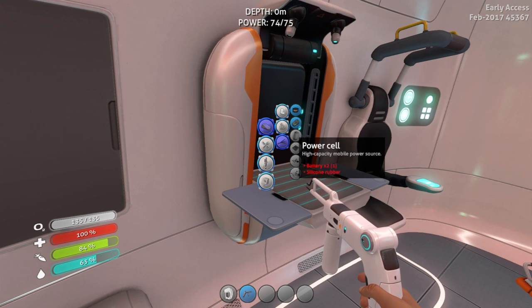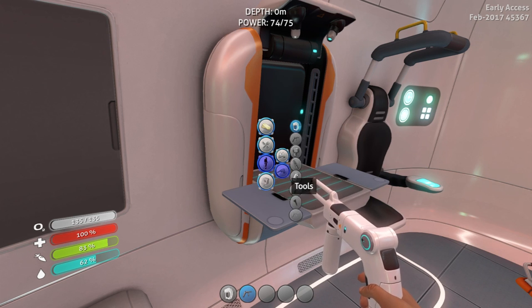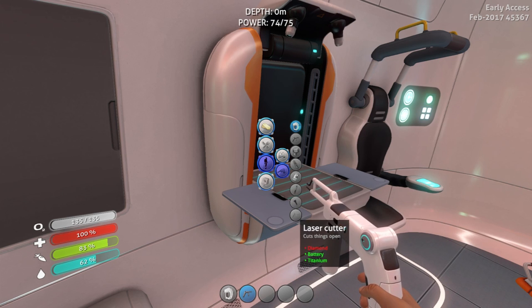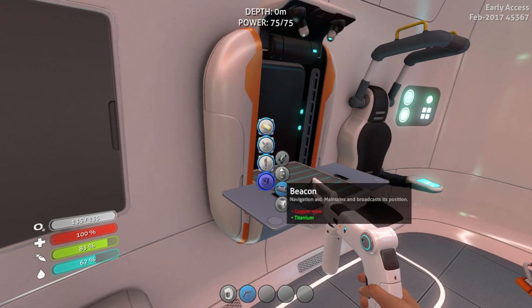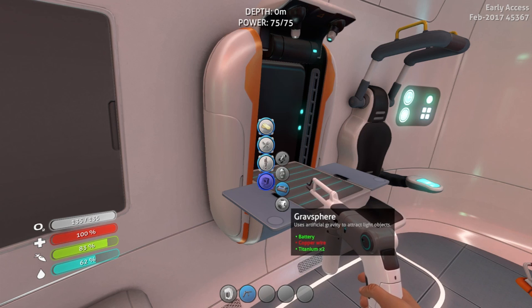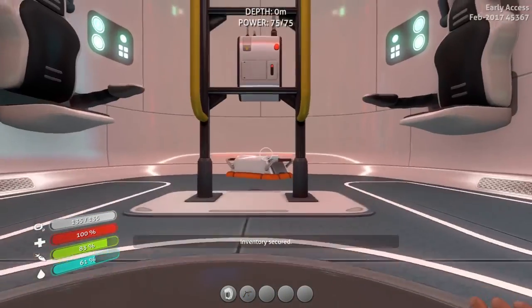Synthetic fibers. Copper wire. Air bladder, flare, habitat builder, computer chip. Laser cutter - so we need a diamond. I guess those ingredients are unknown for that. Uses artificial gravity to attract light objects - okay, I'm not really interested in that.